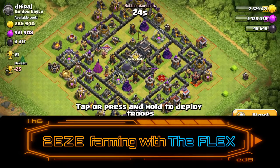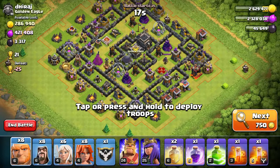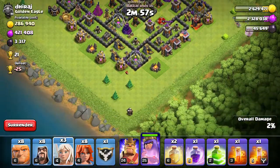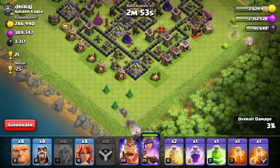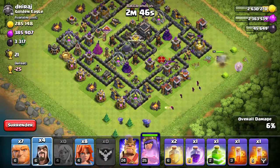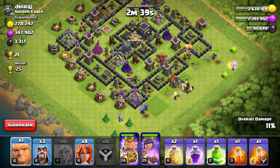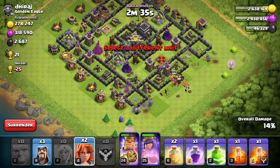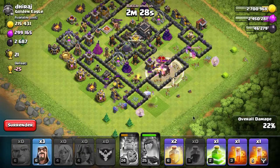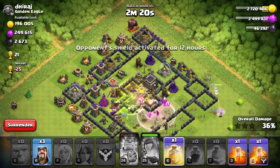Wanted to show the guys in the clan one of my favorite attacks — the flex. I requested bowlers, they gave them to me, and I went out and found this base. The flex has two walks: a queen walk and a bowler walk. One weakness of this attack is if the air defenses are in that sweet spot where the archer queen and the bowlers can't reach the air defenses but can reach the healers. But this is an anti-air base — all the air defenses are in the core — which means the healers won't be shot down. Perfect setup for the flex.